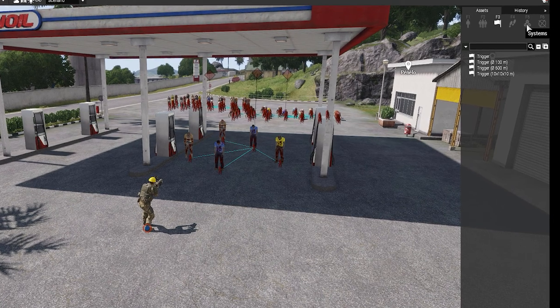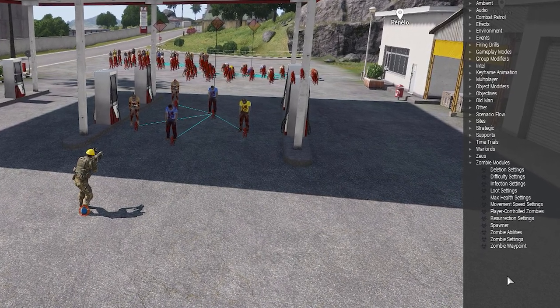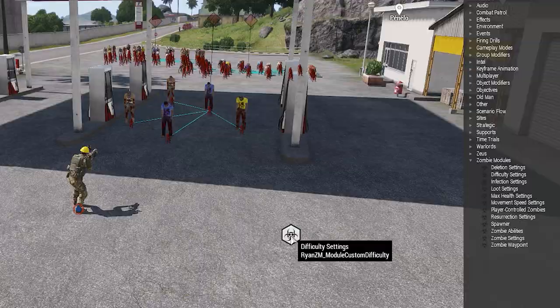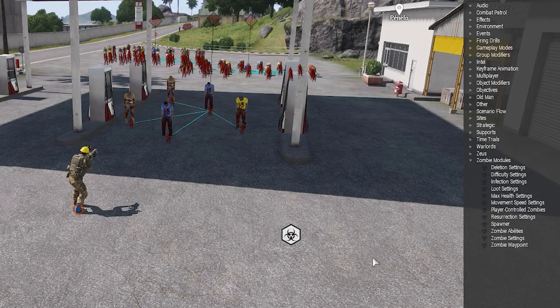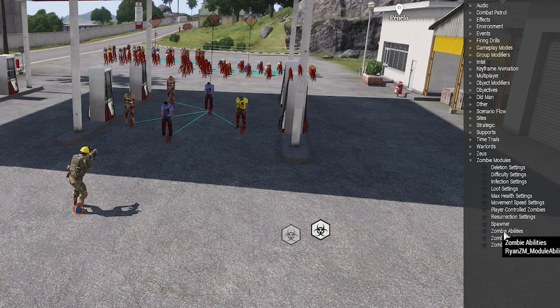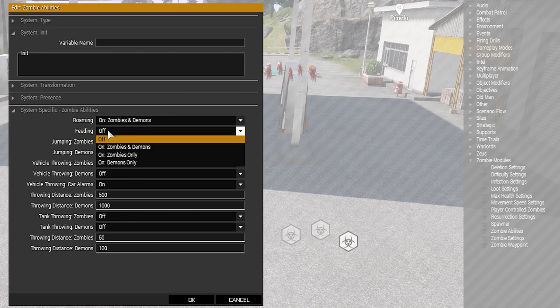Well, that was fun. Now we need to insert some zombie control modules. Under Assets and System, you'll find the control modules for the zombies. For example, drag in the Difficulty Settings module. You can put it anywhere you want. Double click to open and change, for example, the damage that the zombies will do to a human. With the Max Health Settings module, you can change the zombies to make them stronger or weaker. With the Zombie Abilities module, you can let them roam around and even eat their victims.